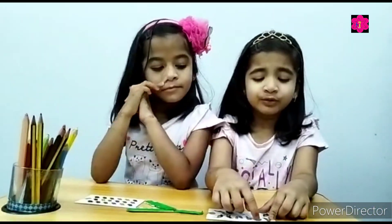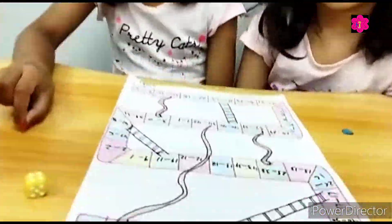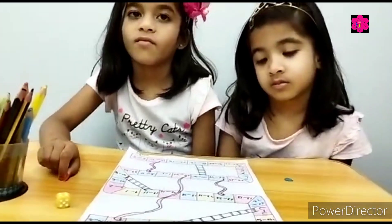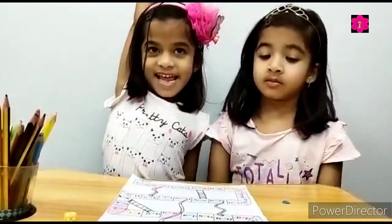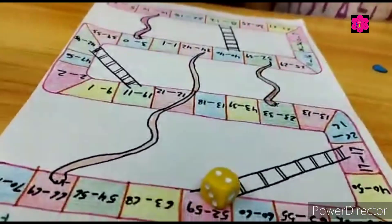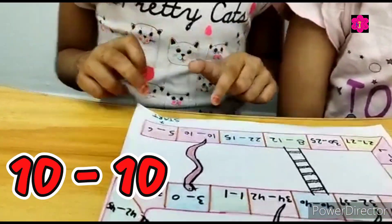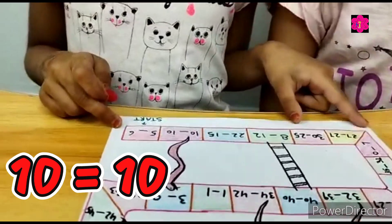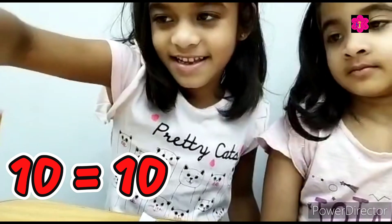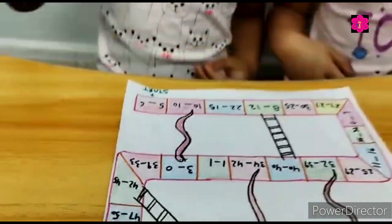Now moving towards the game. So this is your board game for greater than, less than, and equals. Now who's going to be first? Muntaha. The number is 2 — start. 1, 2. Okay, 10 and 10. This is the same number. Equal. Very good! Now solve the problem.